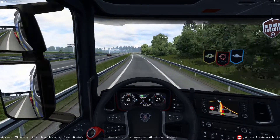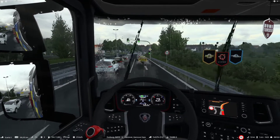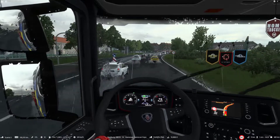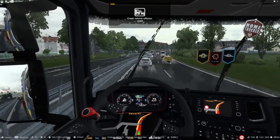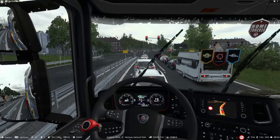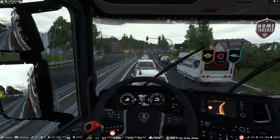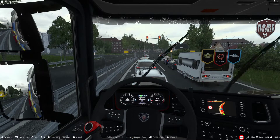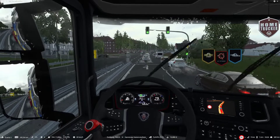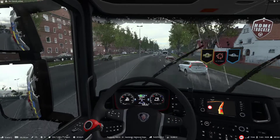We're pretty much in Hanover now, just in the outskirts — good old evening shower and afternoon rush hour traffic. I'm trying to get into the left lane. An AI truck just decided to ram into us from a side road straight into our trailer — that was definitely not my fault. Thankfully we've got no damage at all. The AI in ETS, I guarantee you, is a lot worse than in ATS.